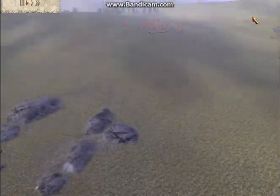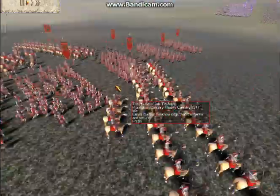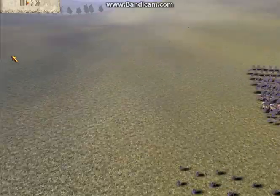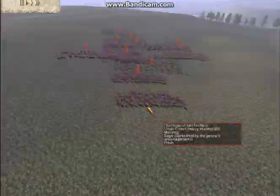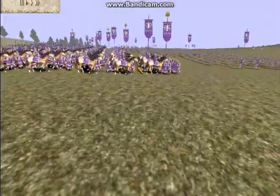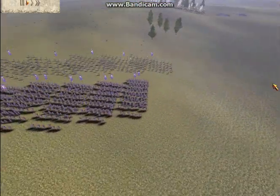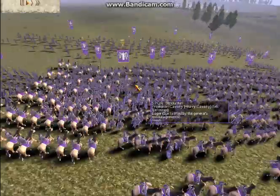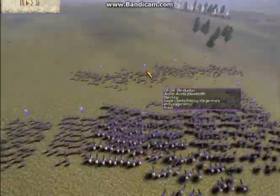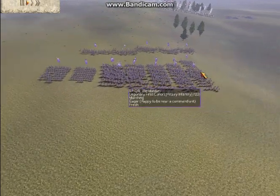My two enemies in this battle are both playing as Rome. One is the SPQR Romans — the purple guys right there. And the other is the Julii Romans, very cool looking. This opponent, his name is Bendurr. His army consists of 6 Praetorian Cavalry, I don't believe with any upgrades — I don't think his entire army has upgrades except for his archers. 2 Urban Cohorts and 5 Legionary Cohorts.